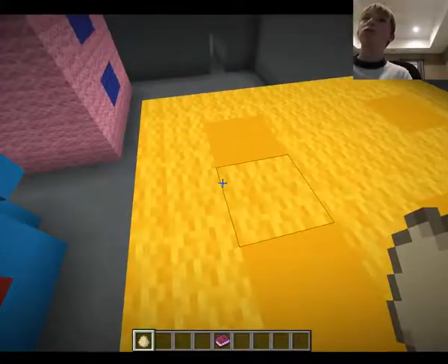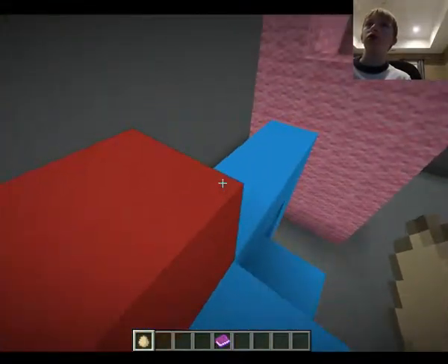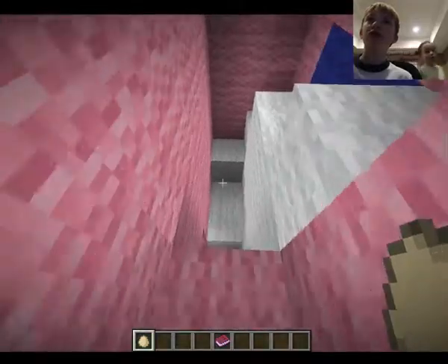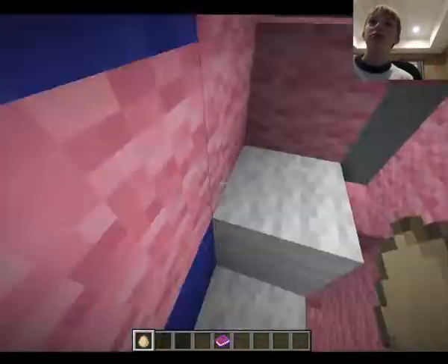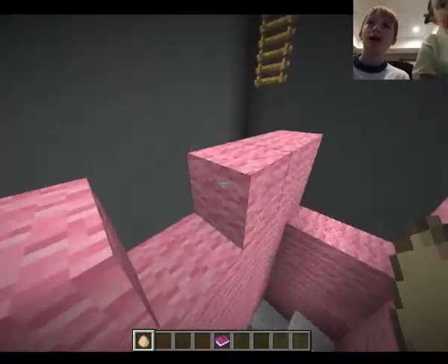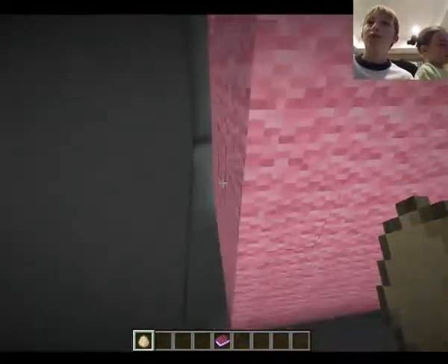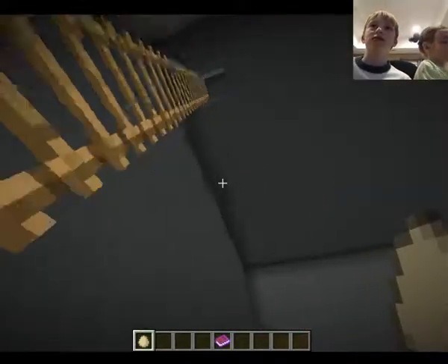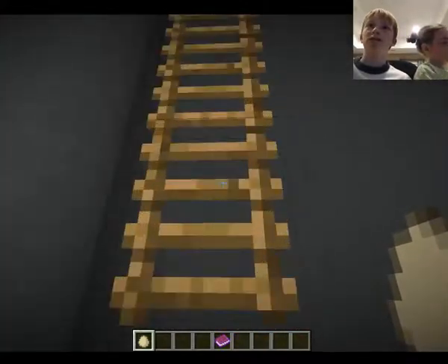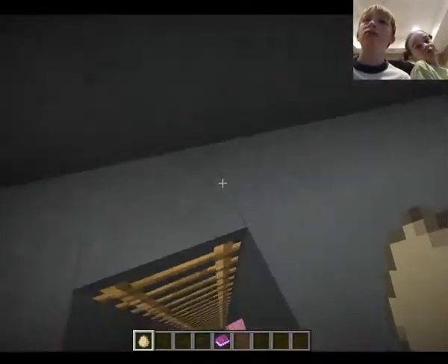Meredith, remember when it said make your own parkour on the clue? Yeah. So we've got to use the invisible barriers. Where are the invisible barriers? I don't know. I don't know what barriers even are. They're like invisible blocks. Oh, well that makes sense.